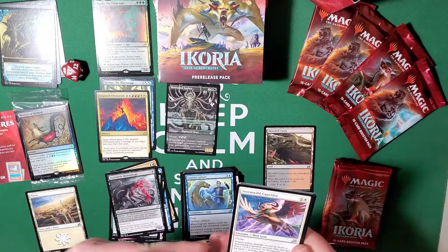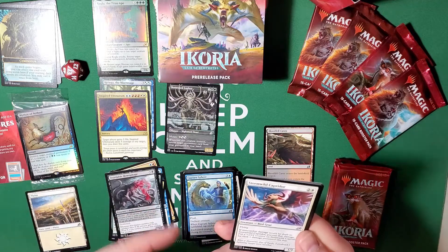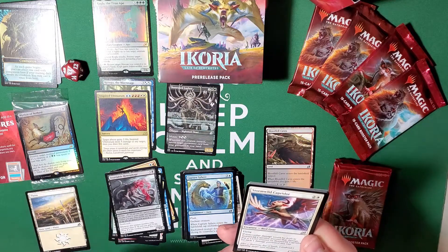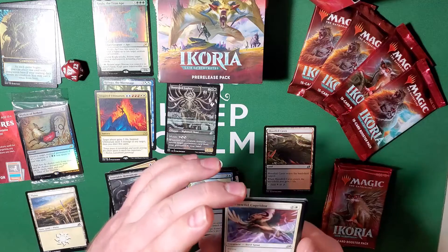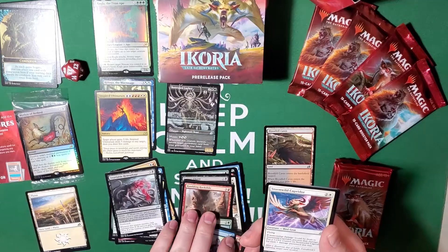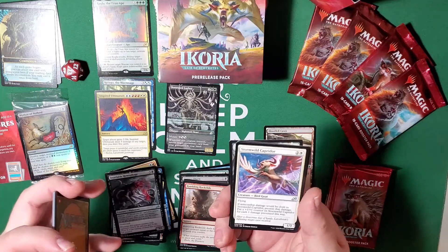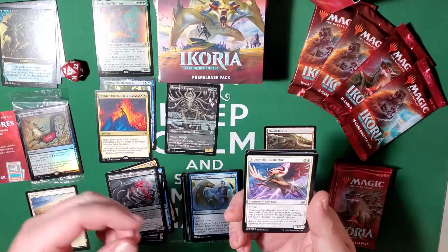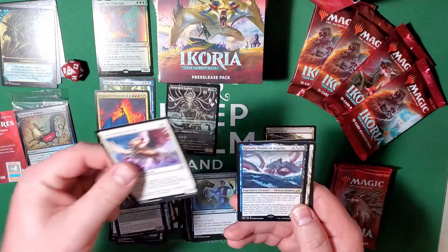Stormwind Capridor — now this is a card I have built a deck around. It's a bird goat, a one-three for three mana with flying. If non-combat damage would be dealt to Stormwind Capridor, prevent that damage and put a plus-one plus-one counter on it for each one damage prevented. Remember Rumbling Rockslide — deals damage equal to the number of lands you control. Deal it to this guy, it would prevent all that damage and he'd get a counter for every single point. Have six lands in play, deal six damage to him, it's prevented — he's now a seven-nine. Awesome.